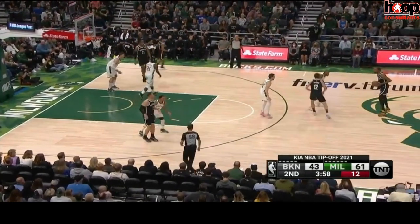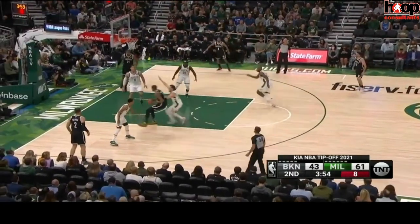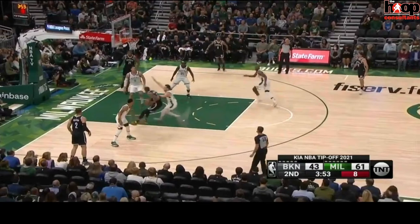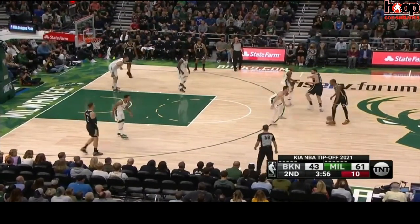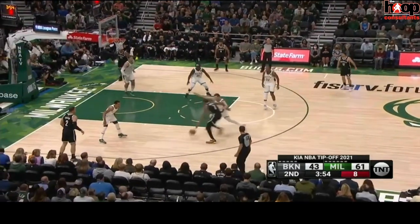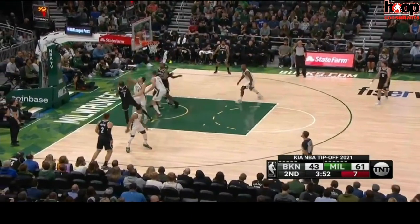In this pick-and-roll, Milwaukee switches — Pat Conagent switches on — and Durant changes speeds, gets in the paint, and pulls up. Let's take a look at it in slow-mo. Now, at 7 feet tall, he still gets as low as he can. Look how he shields the ball away with his body and uses his shoulders and hands to get the defender off of him and create space.